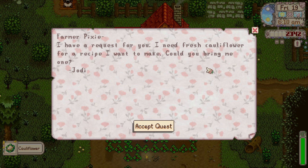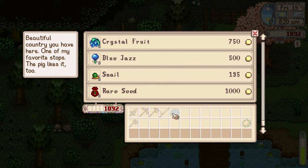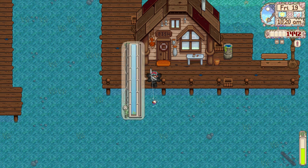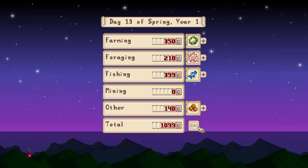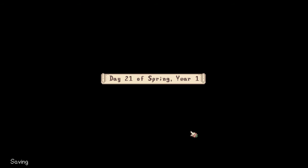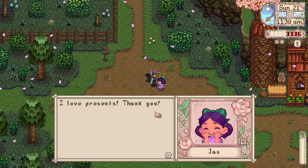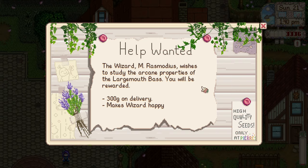The beer I gave Pam made her really happy — the next morning I got her recipe for cheesy cauliflower plus a request for raw cauliflower from Jodi. I checked the traveling cart and got a weird little wallflower guy. I accepted a fishing task, brought Jodi her cauliflower, spent a couple hours fishing at the beach to get Pierre's fish, and delivered it right away. Then I went to sleep before 4pm. Day 20 I chopped more wood and enabled the town alcoholics again. Day 21 was my first strawberry harvest and my first taste of getting some good money from my farm. I chopped more wood, gave out more flowers, checked the traveling cart, and did some foraging in the woods below Marnie's farm.